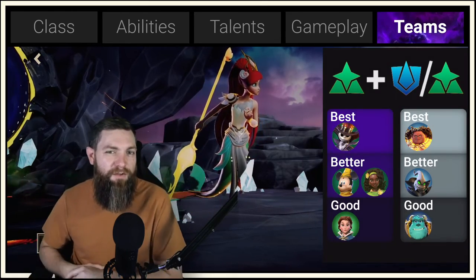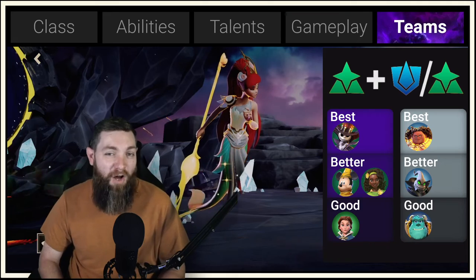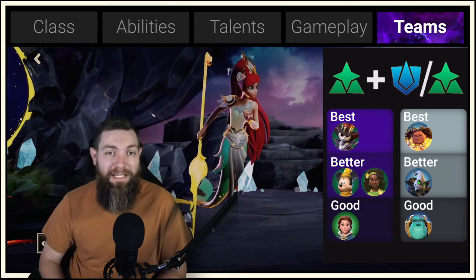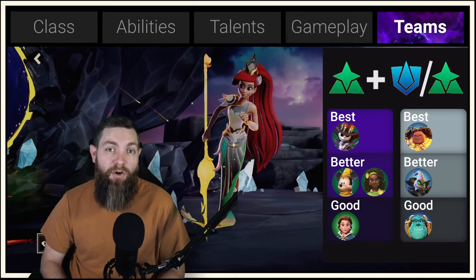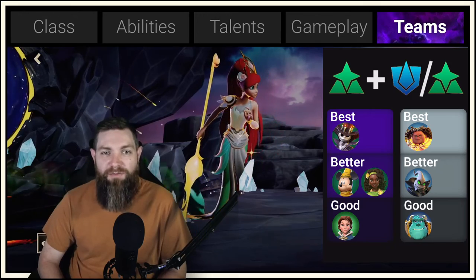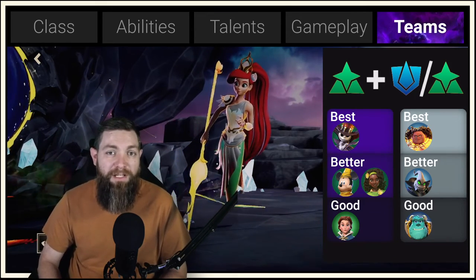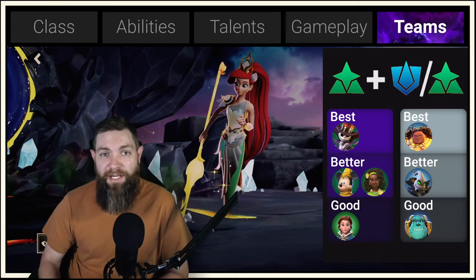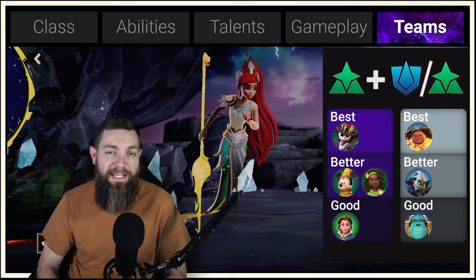For the good category — maybe you only have one-star or two-star versions of the better characters. Belle is a really great healer from the beginning of the game. Since launch, Jack and Mickey have come along as better healers, but Belle plays that role if these are the only characters you have, especially in the early weeks of global launch. For tanks, Sully is another really good tank character. You can always switch characters mid-battle too — if Ariel is taking a lot of damage, switch to Mickey or Sully to get in front of the enemies so Ariel isn't taking as much damage.